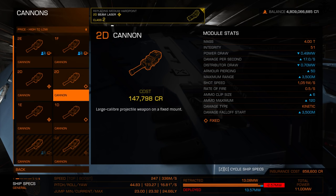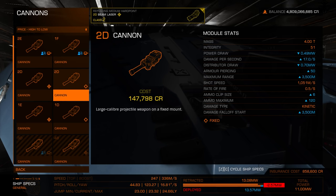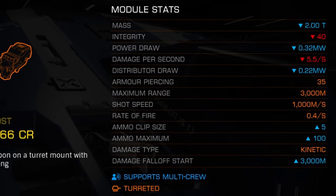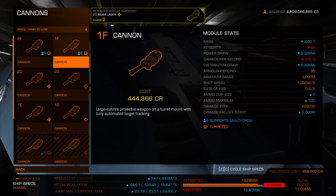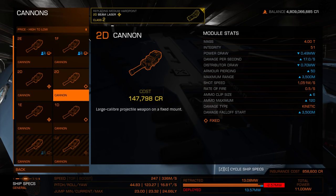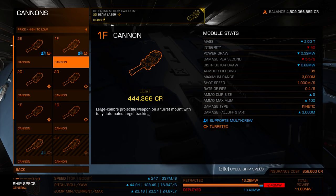For kinetic weapons, the same idea applies — gimballed, turreted, and fixed options with slightly different stats. Kinetic weapons have ammo, so once you run out you either synthesize more or resupply. Their operational time is far lower than lasers. For NPC killing and bounty hunting, I highly recommend lasers because they can shoot indefinitely as long as you have enough power.